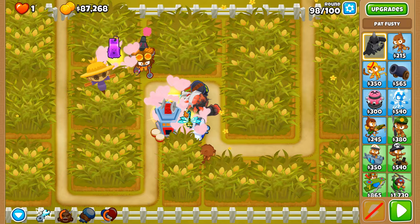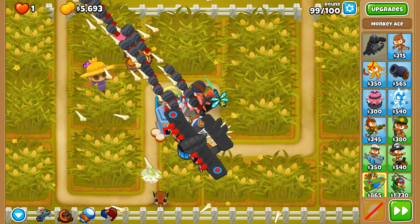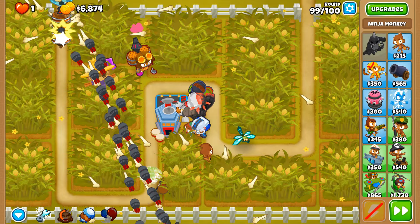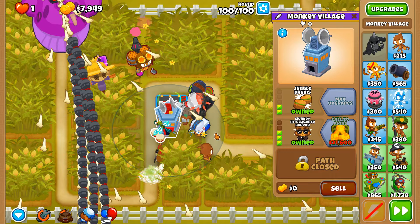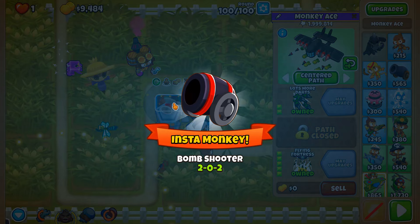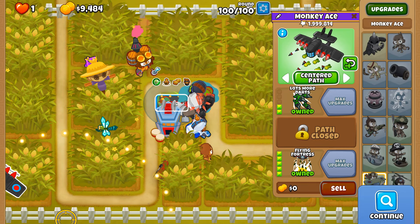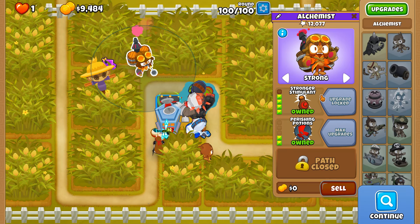We're going to floor the Flying Fortress — but don't let that random ceramic escape. We're at 25,000... 30,000... 38,000... oh god, that's so tight. I can't let this BAD go down too far. Oh come on — I don't want to do this again. This is why you don't put perishing potions on. I have no idea what to say about this — it's honestly so stupid.